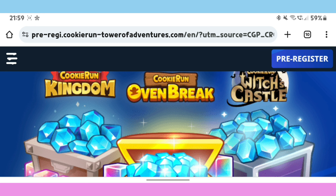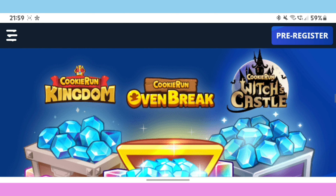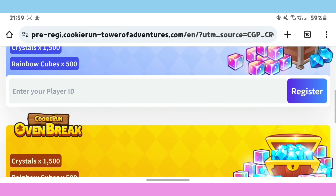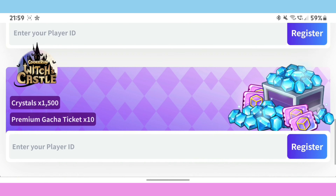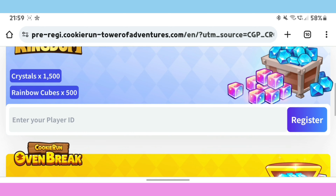Let's continue to Cookie Run Kingdom all day. I forgot to mention: if you pre-register on the website, you will get a beta reward for the Cookie Run special. This includes Cookie Run Kingdom, Cookie Run on Blade, and Cookie Run with crystal. You need a real phone number and your own player ID to get the same reward as the Crystal Rainbow card for Cookie Run Blade and Kingdom.